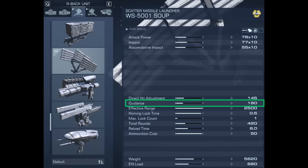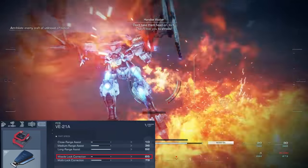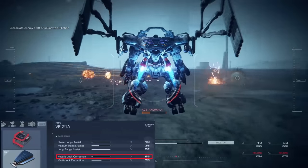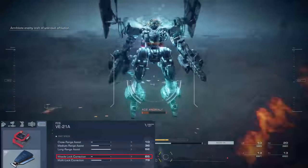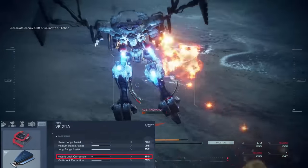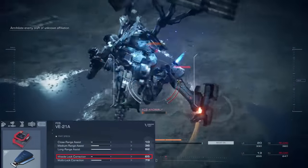Missile tracking is innately determined by the guidance stat on your missile or homing type weapon. On screen here, you can see that the missiles are tracking the wheels that are moving really quickly just fine, despite me using the VE-21A, the FCS with the lowest missile lock correction. I've tried this with the P-10 SLT, which has 150 missile lock correction, and they literally track the same way.